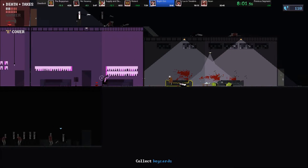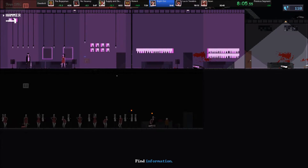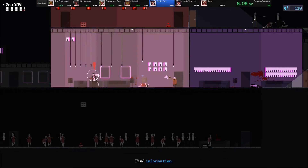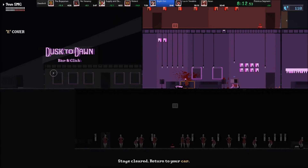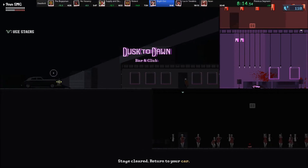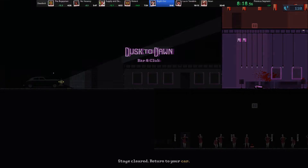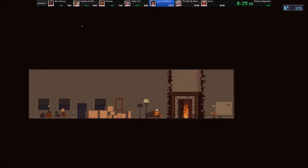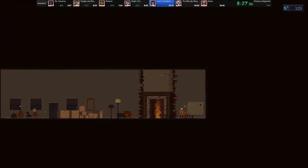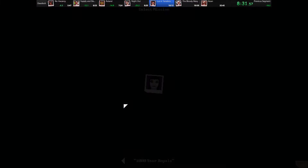The vampires aren't really functionally different from the zombies. They pretty much do the same things, whether it's shoot you or try to melee you — they're just kind of taller and faster. Also, I guess they can stand on the ceilings, which doesn't make a huge amount of difference. They can still be taken out with the hammer fairly easily, except for the lady vampires, which run at you, and when you hit them with the hammer their animation resets, so they're kind of getting stunlocked but they're still moving. They can't attack, but they can still move.